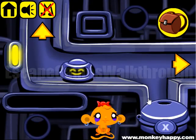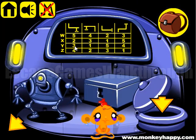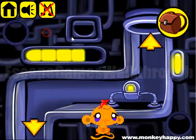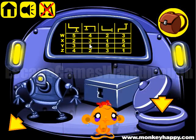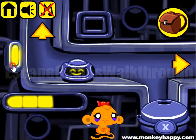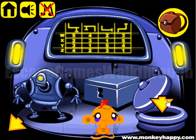Then for this shape, we have to use this column and use digit 3. And for this room, we have to use this column and set digit 1. And for this room, we have to use this column and set digit 5.